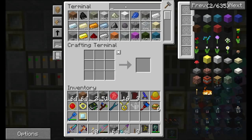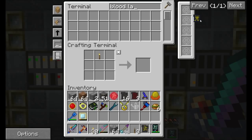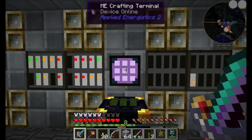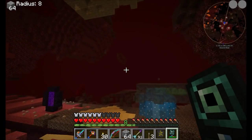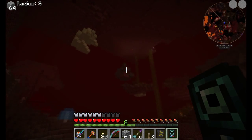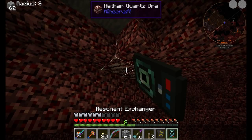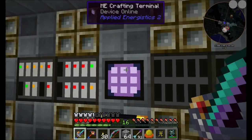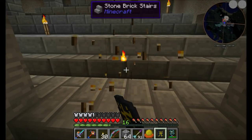I wanted to make a bloodlamp sigil. Do we have any glowstone? We should... yet another reason a trip to the nether is in order - we don't even have enough glowstone to make a bloodlamp. To the nether we go. I'm going to spend the next few minutes abusing this resonant exchanger and get myself a bunch of glowstone and a bunch of nether quartz. And then we'll be back. Oh, there's the nether quartz right now. We're back, guys - so I can make my sigil of the bloodlamp now.